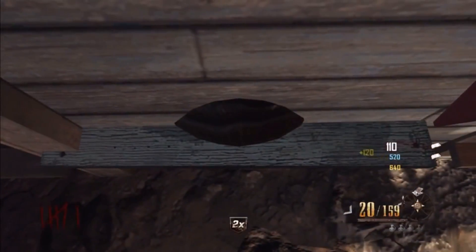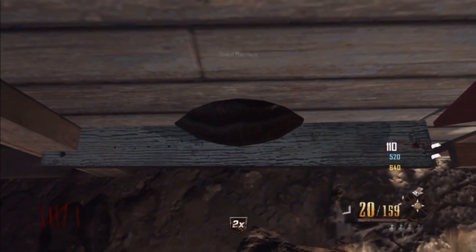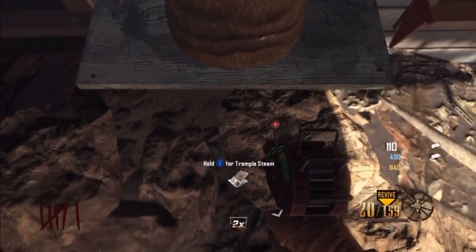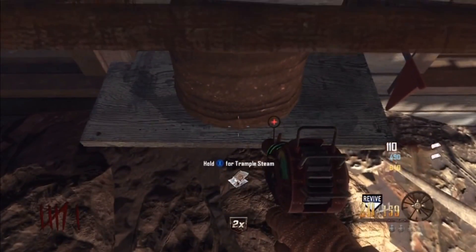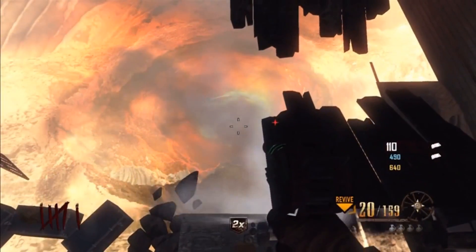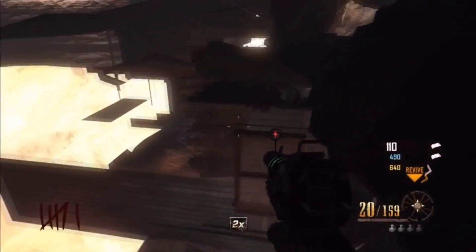That trample steam glitch also works in other spots on the map, so feel free to try breaching it through walls and stuff like that. You can get up on a higher ledge in that room that we just saw, and you're going to see that in a second. If you have a paralyzer and a second trample steam, it's really not that important — it doesn't do much, you just hang out up there.